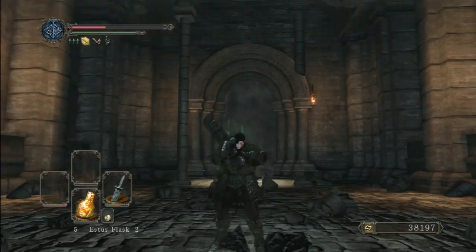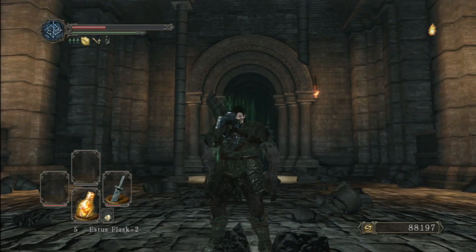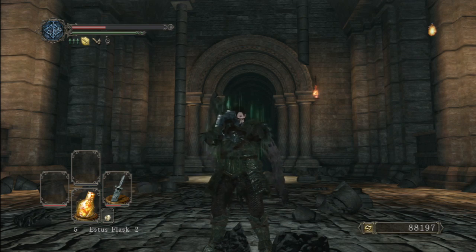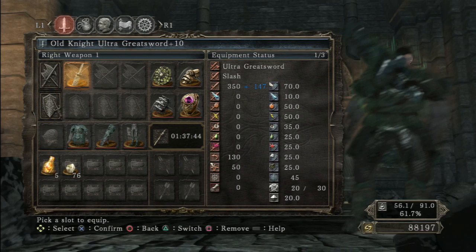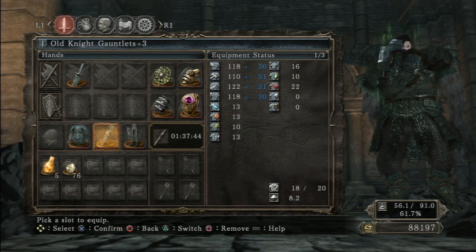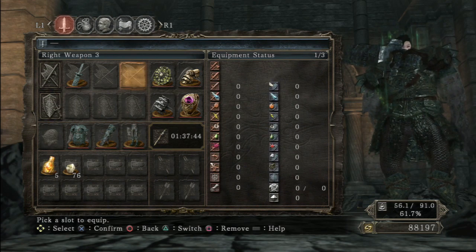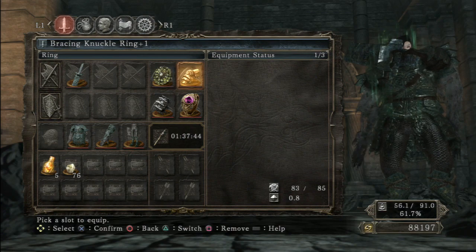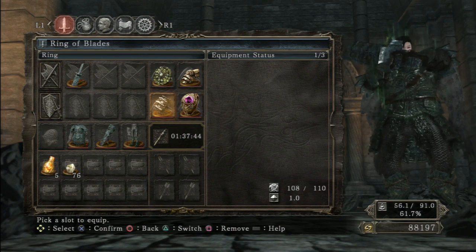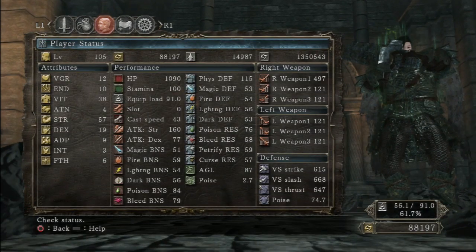There you go! Victory achieved! Here's a quick look at this character's stats and equipment. This build is not complete, so the equipment is not optimized. He's using a fairly bare-bones setup, so let that be a lesson to anyone who's thinking of attempting this fight with worse-off equipment than this. It can be done — you don't need to be super powerful to beat Velstat here.